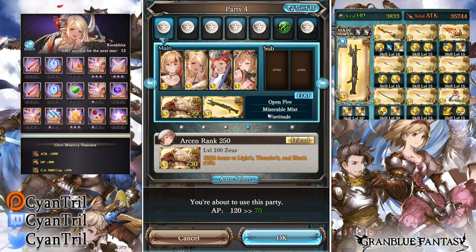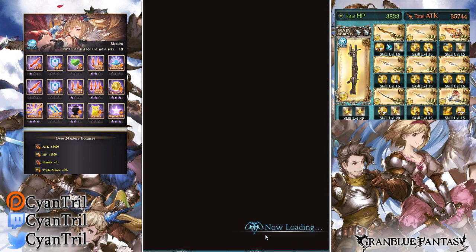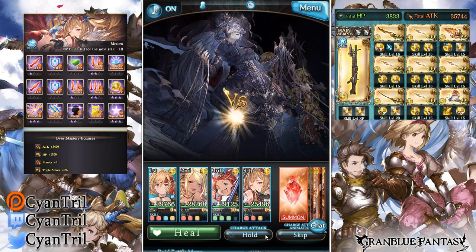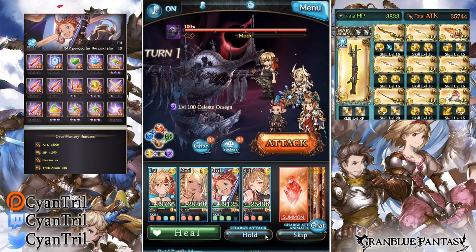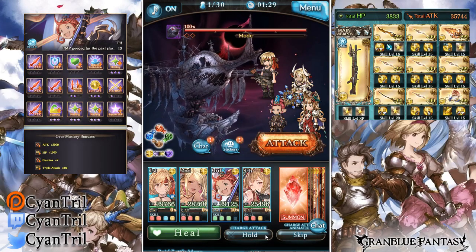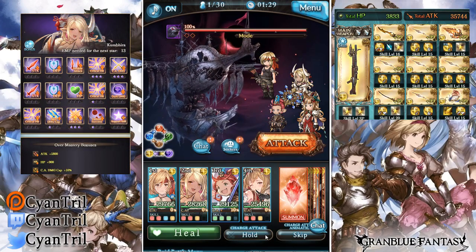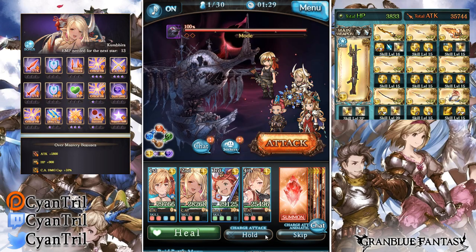The skills I'm going with are Open Fire and Fortitude. Open Fire is a skill where it eats up all your bullets but you get a lot of autos. A good way of using Open Fire is to combine it with Thor — since it doesn't eat up a turn, you can combine it with Thor to get six hits of Thor, which is a really good combination.